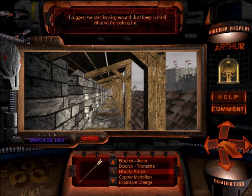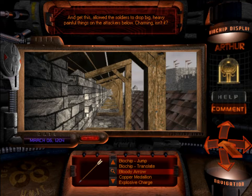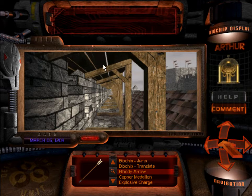I'd suggest we start looking around — just keep in mind what you're looking for. Something historical has been tampered with. Where would be the most likely place to find something important? Anything of historical value would be somewhere in the keep. Whatever was messed with, it's probably a good bet we'll find it there. So let's make our way to the keep. These wooden hoardings here were put up for defense before a siege to protect archers, and allow the soldiers to drop big, heavy, painful things on the attackers below. Barriers and also platforms.